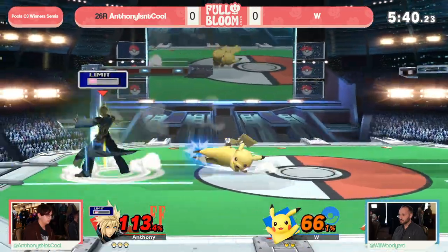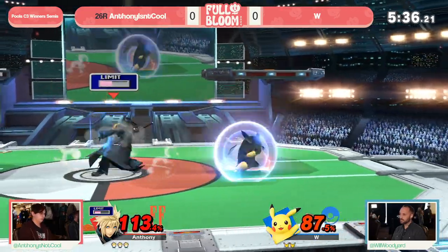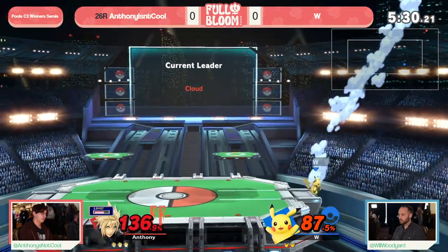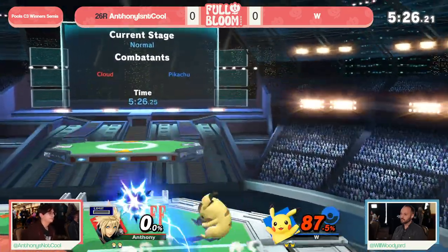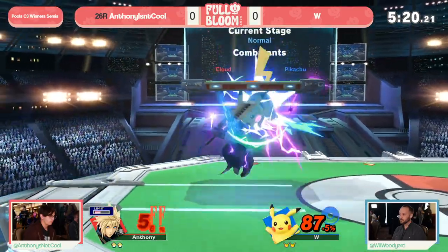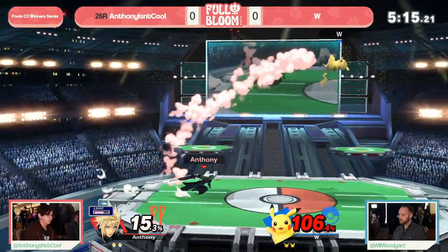It feels like it's snowballing a little bit. W, after a really good start, hasn't been able to get a solid hit in a while. Gets that forward air though, just trying to find the kill. Anthony trying to snap ledge and get out of it, but W being ready to get that call out with the dash attack. Really great stuff from W — recognizing the situation and going for it.